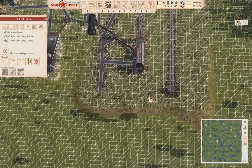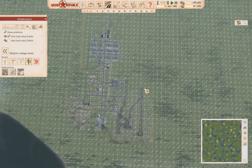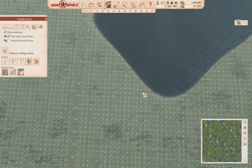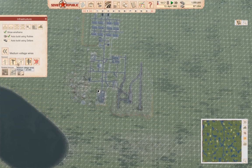Okay, across here and into here — now we should have power on them there rails. We've got an expensive build coming here.